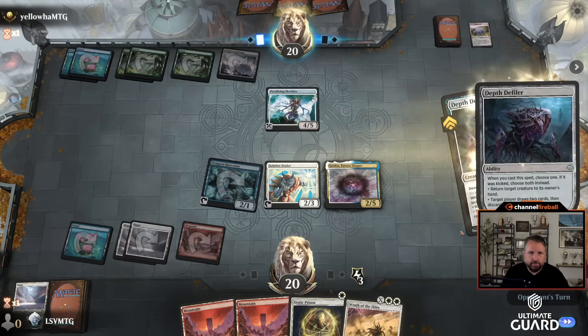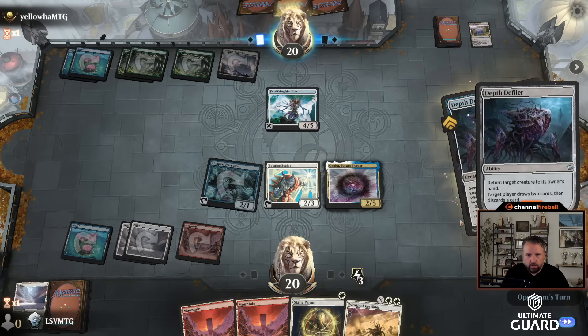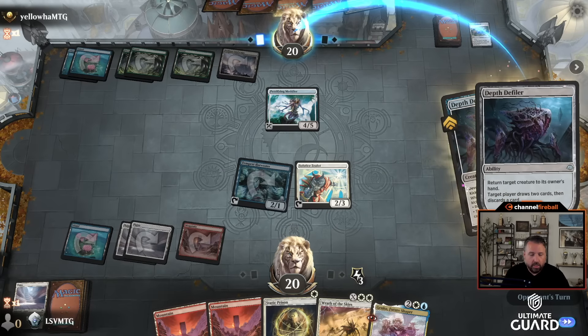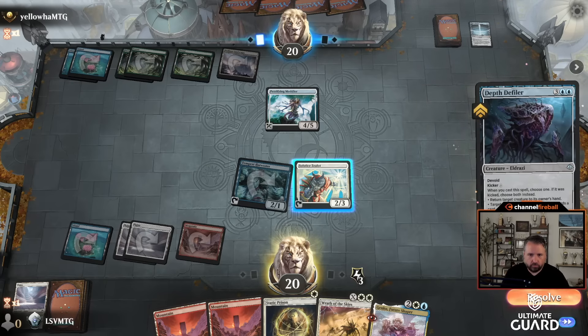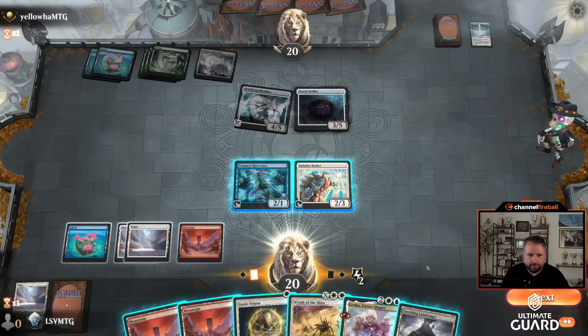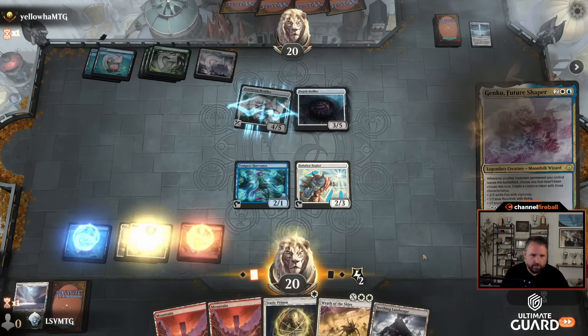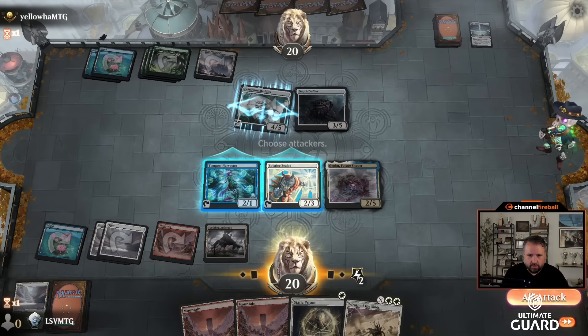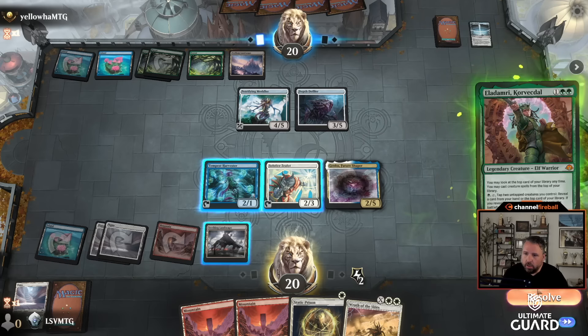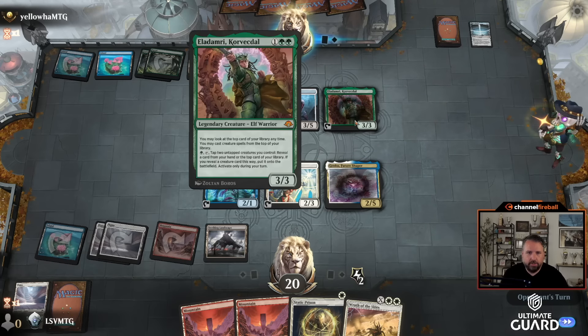Oh, is he going to kill my guy? Depth Defiler is going to bounce it — okay. That's a really good card. Do I want to spend an energy to prevent four damage? I think so. Now that I think this is coming back I'm a little more likely to use it. I could also set up a Wrath — I think I'll be able to set up a Wrath regardless. Let's just hold off on Wrath talk here and pass the turn. They can play creatures off the top. Wow, okay — you can cast the top card of your deck every turn. It's only opponent's permanents, so I can't use Static Prison to hide my Genku.